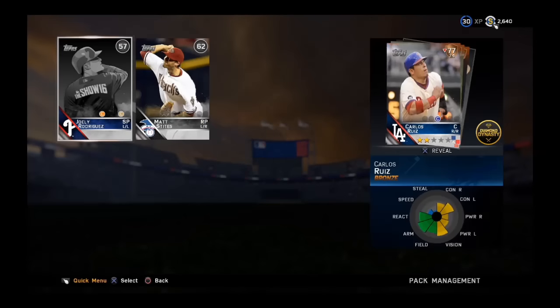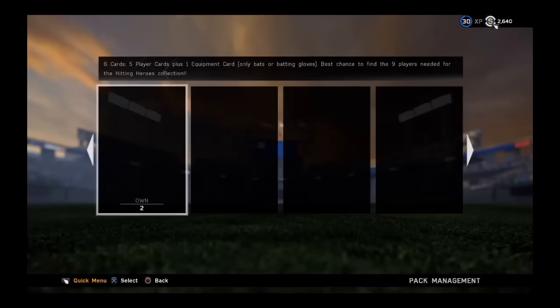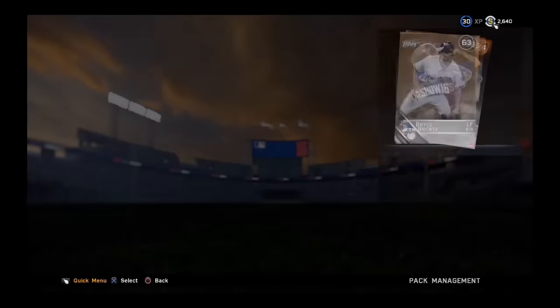Let's get into pack number three and see what we can pull. We're going to get nothing out of here — just a bunch of bronze and commons with a silver bat. That's ugly right there.